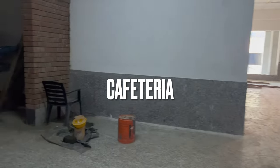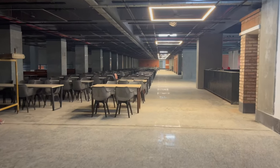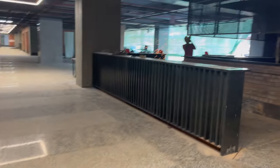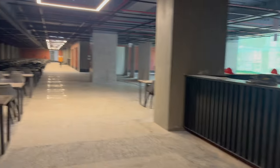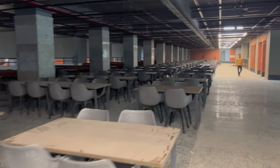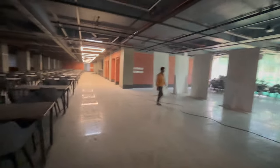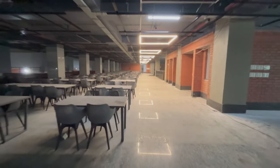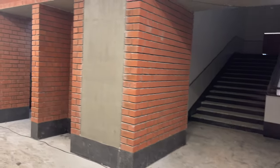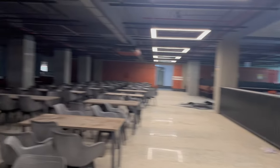Now we enter the cafeteria — probably one of the most important facilities. They've done a great job here. The lighting and architecture have really taken a step up even from B Block. The style features brick walls, giving a grounded effect. There are lots of tables, all overlooking the large basketball courts and courtyard. There are hand wash facilities as well — it's a good place to eat.